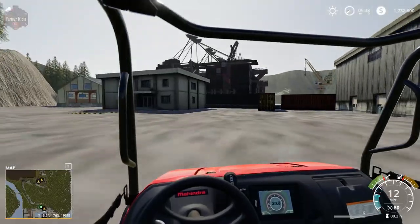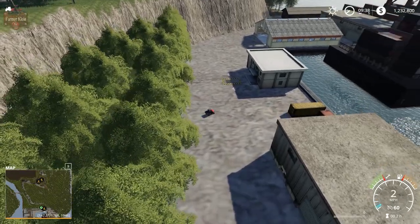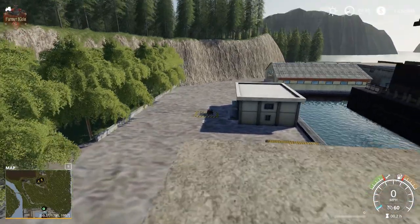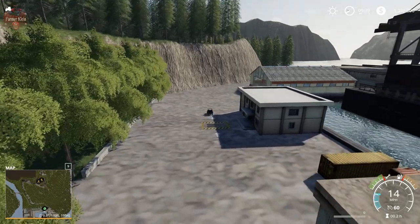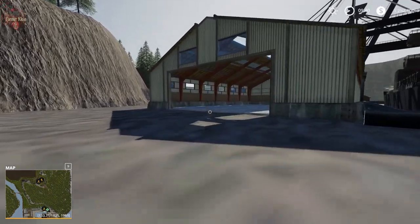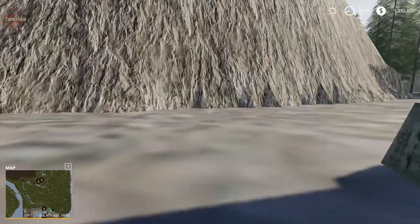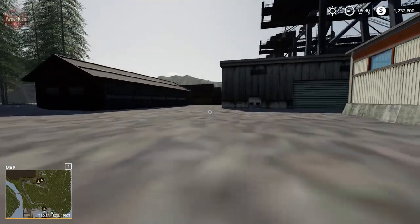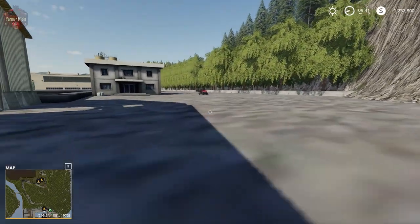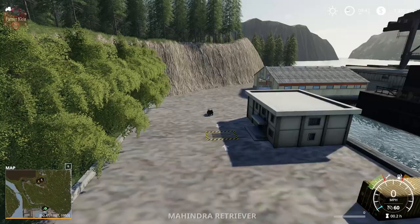Here we are at the port. I kind of wish the port had a little higher resolution textures — this is really showing its age here with the concrete texture. When you get out here to the port you feel like you're in a different game. The dump point is here. Some of the buildings are a little long in the tooth — low res on the concrete. It would be nice if that were pepped up a little bit.